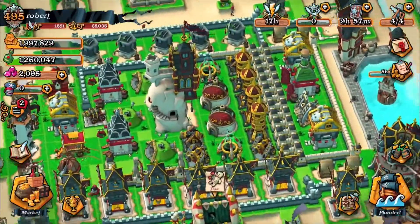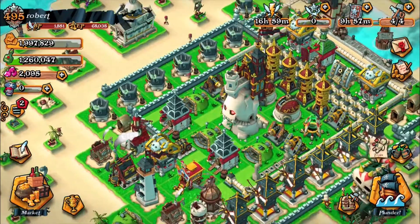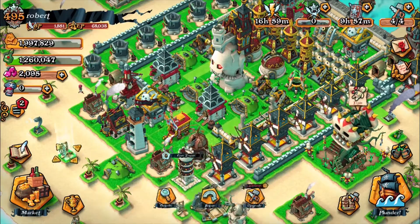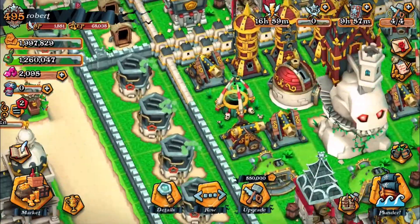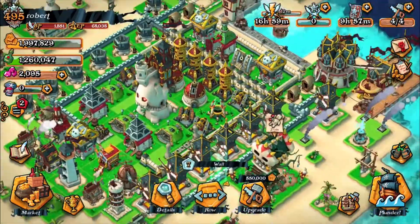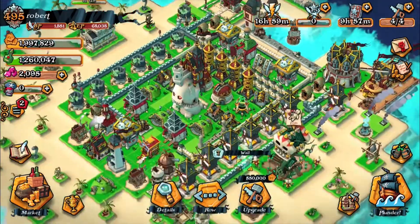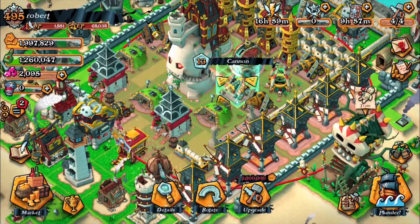We've pretty much leveled up all our defensive buildings almost maximally, apart from the cannons. A couple of them can go up to level 14, but apart from that, maybe one more gun tower, and it's just the walls that are the grind. To be honest, I'm a bit meh on the walls — I don't really seem all that fussed about not having max walls, but I'm still having quite a bit of fun randomly playing this game.